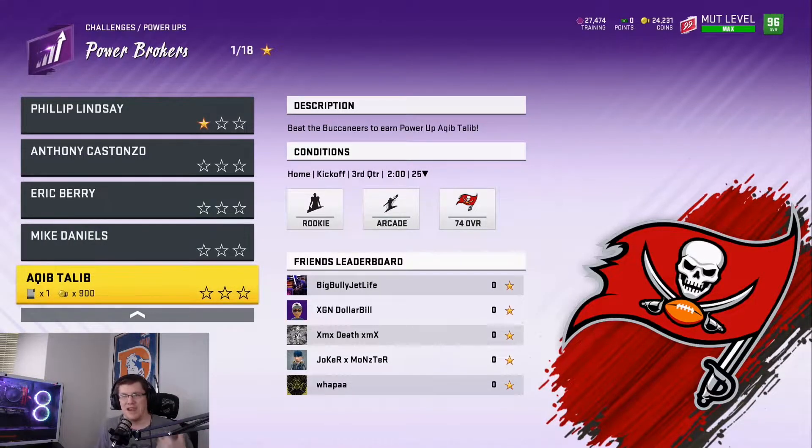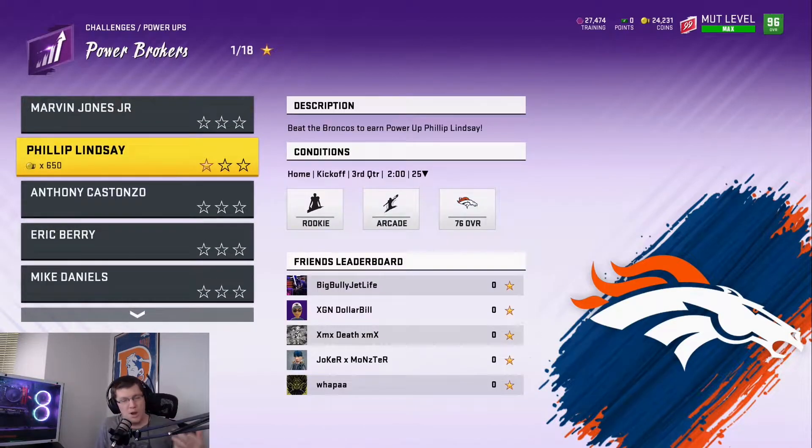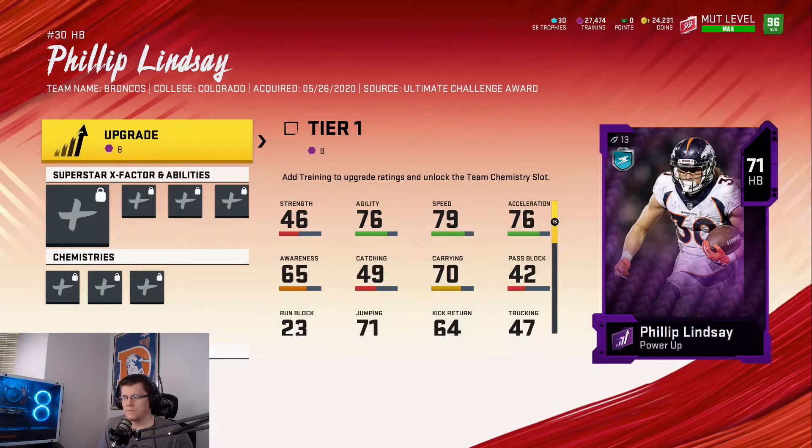I'm really excited because we've got Aqib Talib and Philip Lindsey, both of which I could use to build up a Broncos theme team and put them both at 98 overall. For tomorrow, one of my videos is going to be the 98 fully powered up Philip Lindsey, along with continuing the episodic series of how to prep for Madden 21. Now speaking of 98 overalls, let's go look at the 98 overall version of Philip Lindsey.